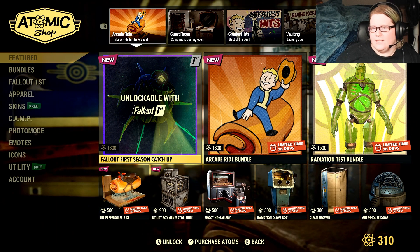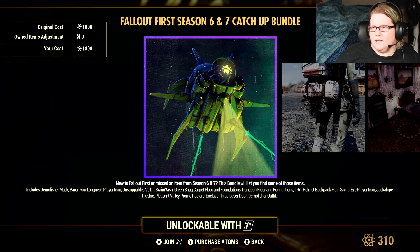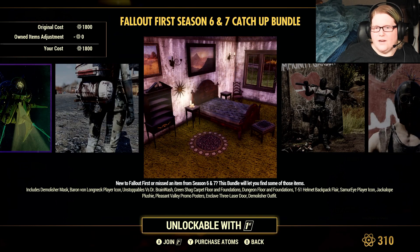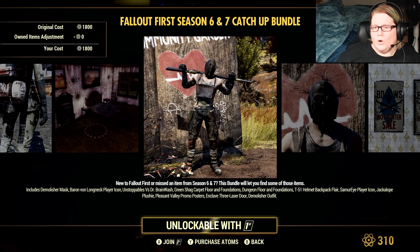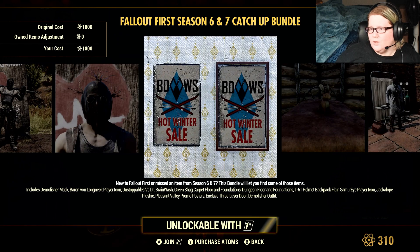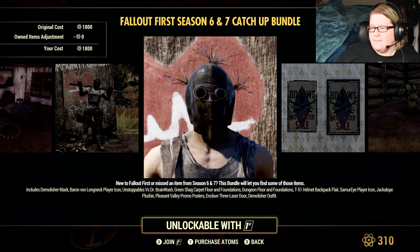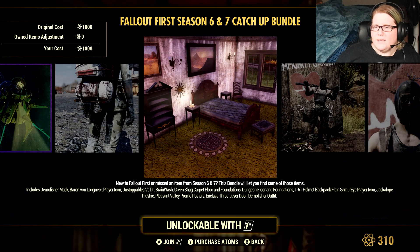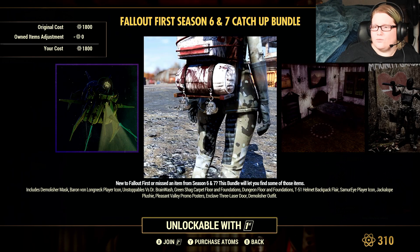So the Fallout 1st Season Catch-Up is for Fallout 1st players. It includes the Demolisher Mask, the Baron Von Longneck Player Icon, Unstoppables vs. Brainwash, Green Shag Carpet Floor and Foundations, Dungeon Floor and Foundations, T-51 Helmet Backpack Flare, Samurai Player Icon, Jackalope Plushie, Pleasant Valley Promo Posters, and Enclave 3 Laser Door.